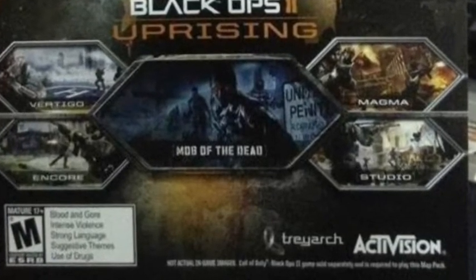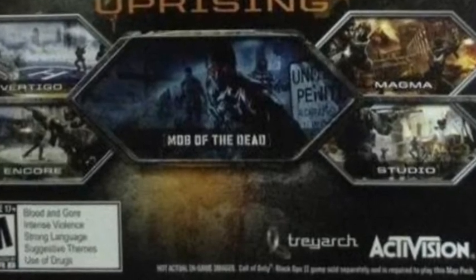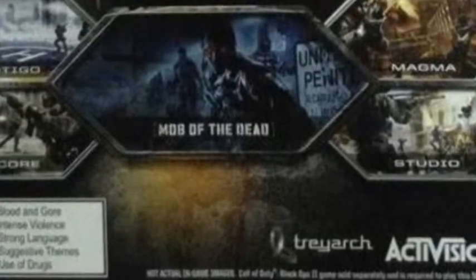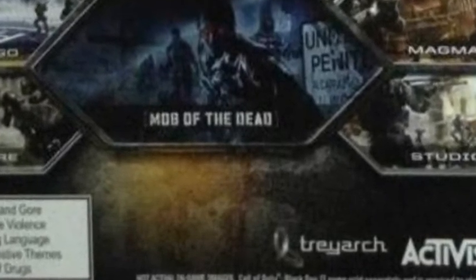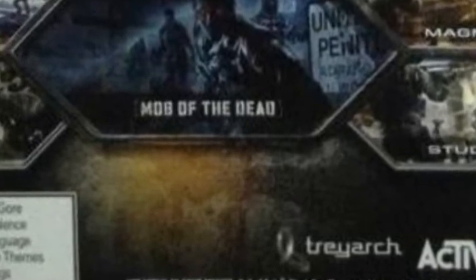Hey guys, it's Skater550 and today I'm bringing you guys an image of the new Uprising DLC for Black Ops 2. Now something that I don't think many people noticed was that there is a small image right here. You can basically see the top of the scope and you can see a slight barrel, you can see the stock of the gun and you can basically make out a small trigger guard.